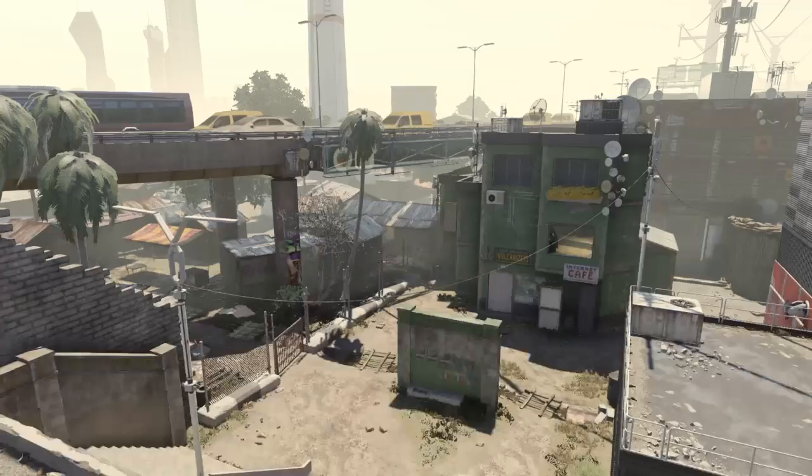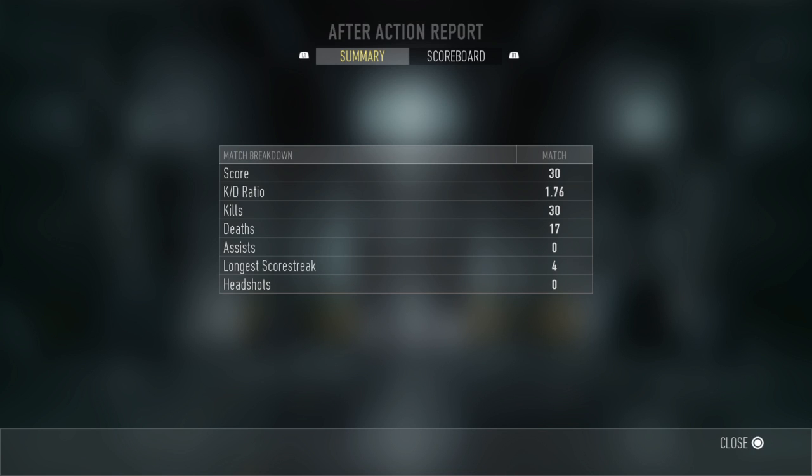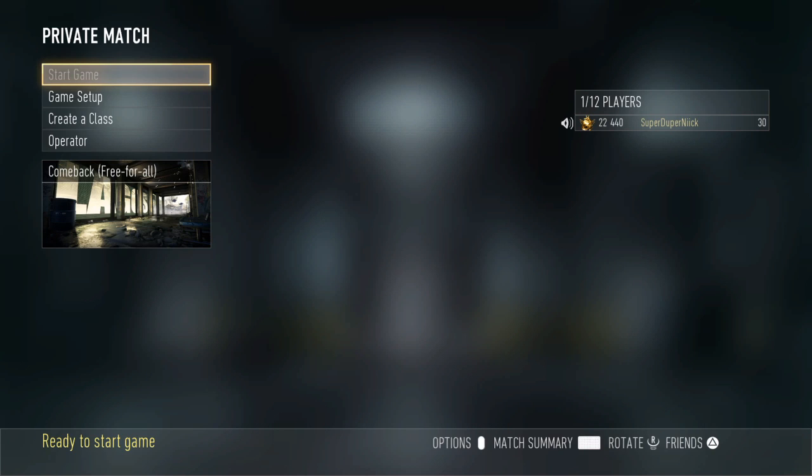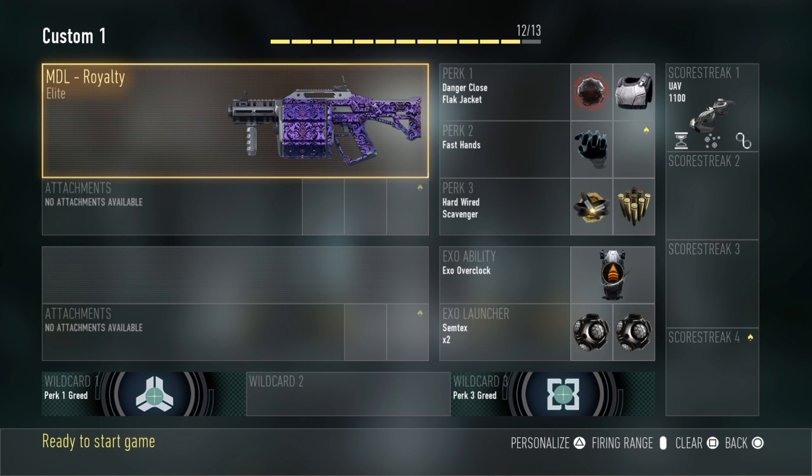The MDL is like a grenade launcher that shoots frag grenades, except you can't cook them — they immediately come out. So yeah, there's the MDL Royalty, which is the same as any other MDL, but it's the best MDL you want to use since it has the faster reloading time. So there you guys have it — MDL Royalty!